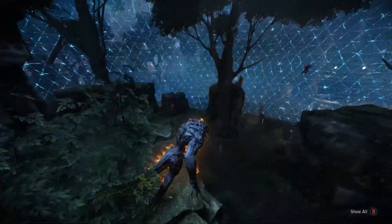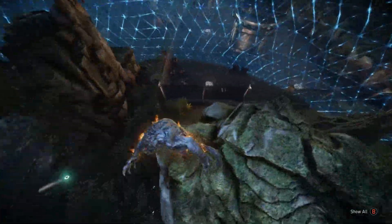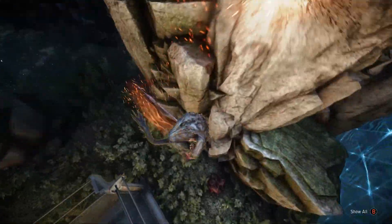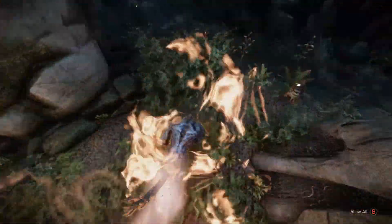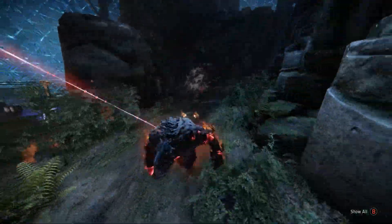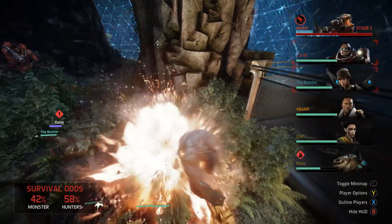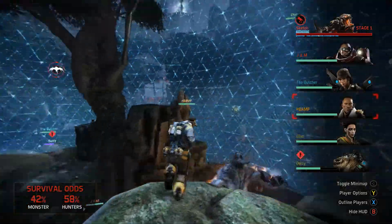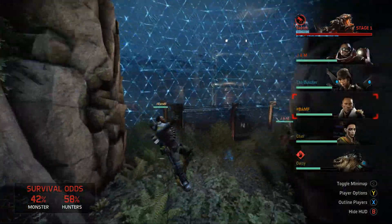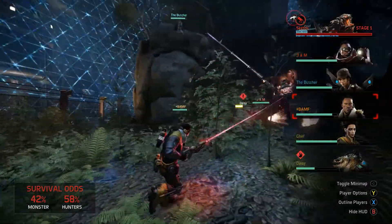The rest of the team comes in and they get a dome on the monster immediately. You can see the hunters bouncing around from one part of the high ground to another as you see the traps being laid down by the trapper below. The hunter team is doing a great job of containing the monster in the middle. You can see his odds going down as he's taking damage and losing that armor — things are swaying more towards the hunters.